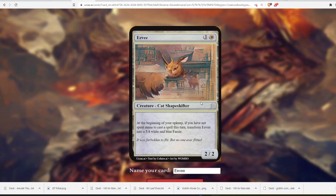It has to survive a turn, so you play it and if your opponent can't kill it, it transforms into a 5/4. It's not an immediate 2-mana 5/4 — you have to wait a turn — but it's still pretty strong in 1v1 Magic. The flavor text reads: 'It was forbidden to flit, but no one ever flitted.' What does that even mean? Please tell me what a flit is, because I am not sure and I'm scared to look it up.